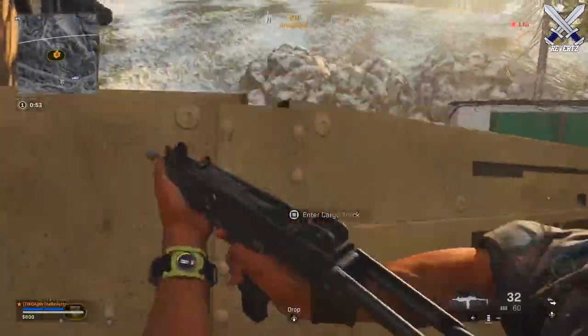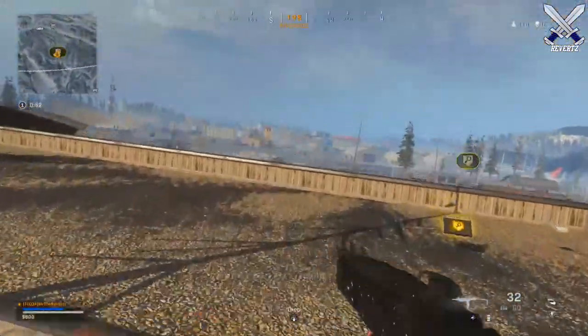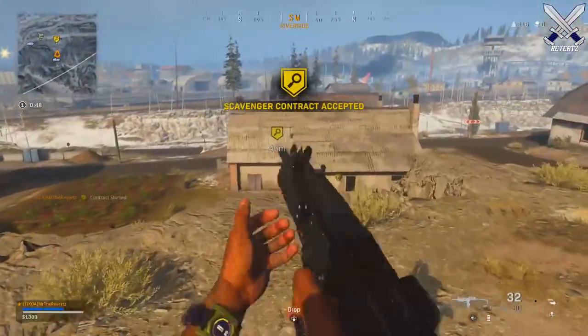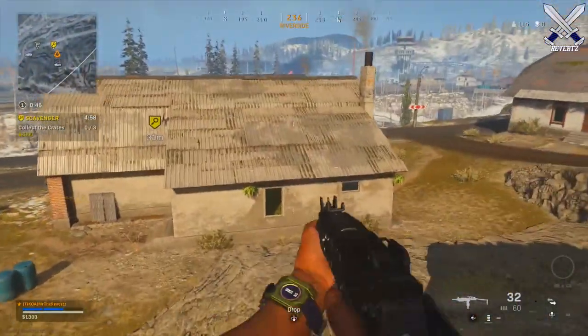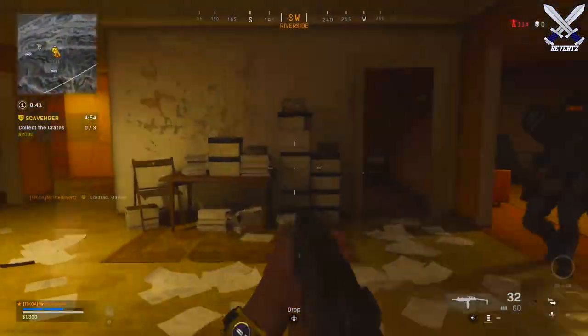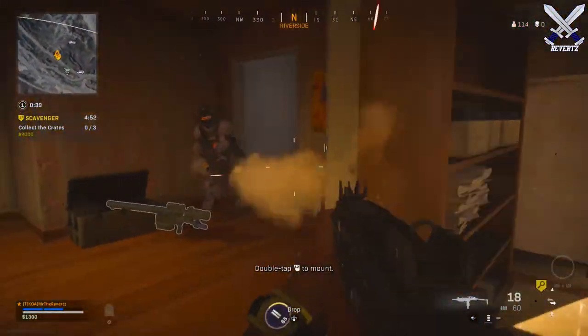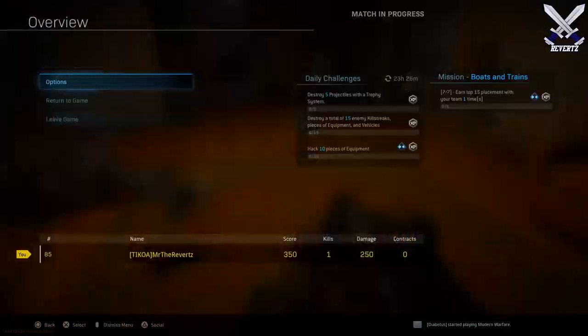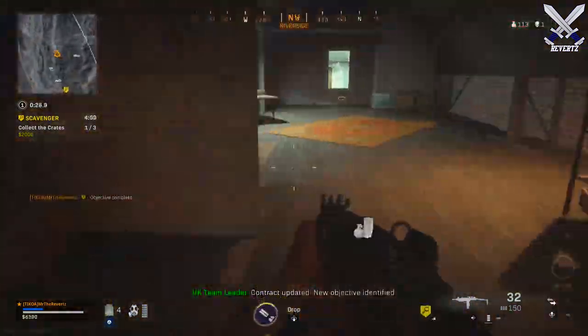What is up guys, Mr. TheReverts here. Today I'm going to be talking to you guys about the new item for Warzone called the Armor Satchel, which is definitely very useful for your team as you get towards the later end of the game. The Armor Satchel is going to increase your holding capacity for the plates to 8 instead of 5, and having those 3 extra plates is going to be absolutely amazing.